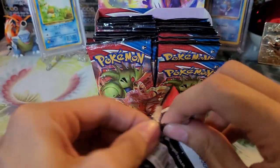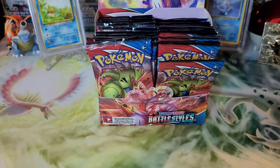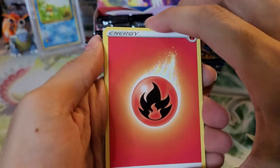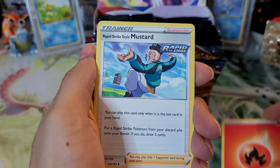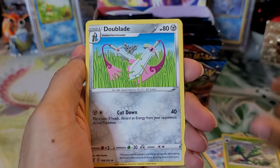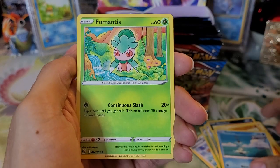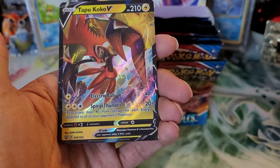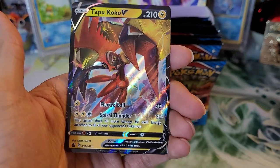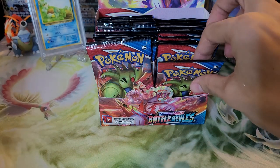So we've got one holo and one full art so far. This is more of a regular set — without shiny possibilities, it will be harder to pull, and there are no amazing rares in this set. We have Fire type energy, Rapid Strike Energy, Mustard, Cacturne, Doublade, Houndtower, Pawniard, Cubone, Remoraid, Fomentis, Aegislash reverse holo rare, and a Tapu Koko V. Two ultra rares in a row! First time pulling this — really cool card.